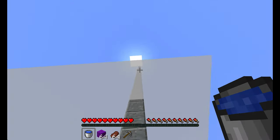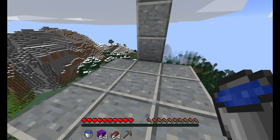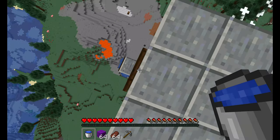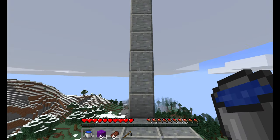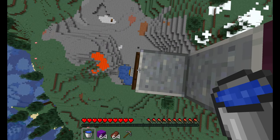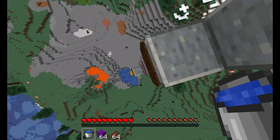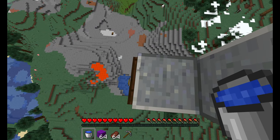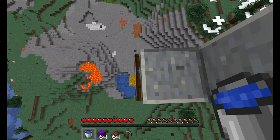Let me explain. If you fall into any water block, all of your fall damage will be negated. For up to three blocks you take no fall damage, as you can see. But if we fall three plus four blocks, we will take half a heart of damage for every additional block we fall — so it'll take us two hearts, as you can see.